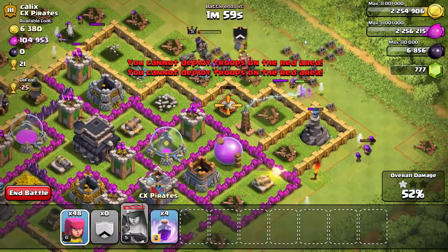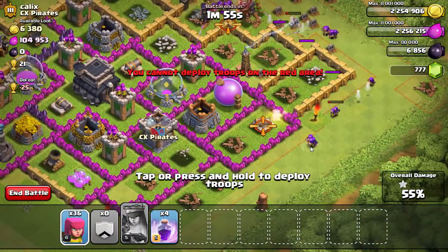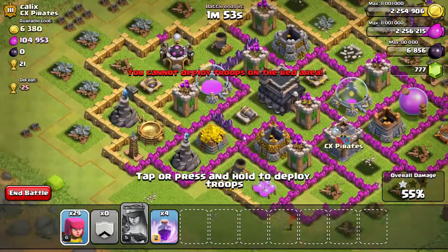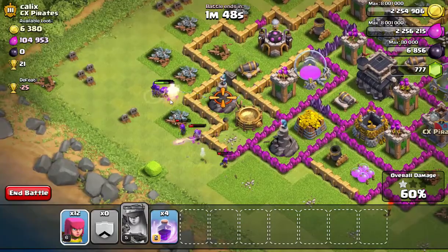We can use my clan troops — they should all be archers, hopefully, because otherwise that would defeat the purpose of this video. There we go, all archers out, and we have one star. 57% — that means at least we're not going to lose trophies.